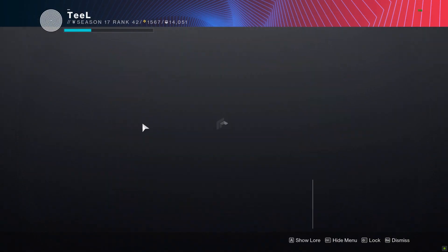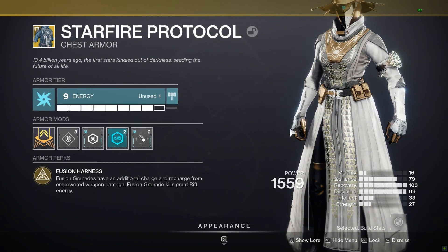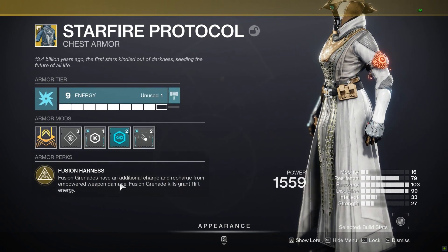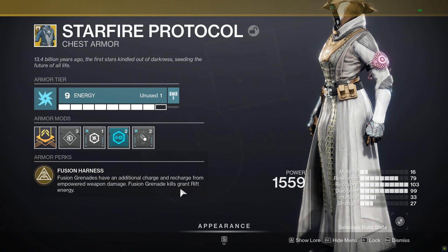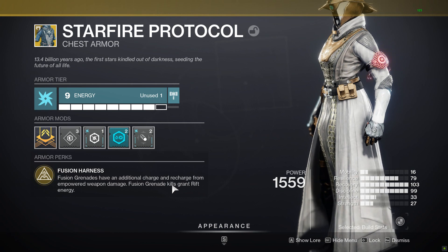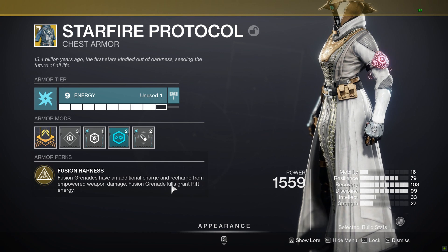Now hopping over to Starfire Protocol, which is our exotic — I think most people don't know what it actually does, so I'm going to read its exotic perk: Fusion Grenades have an additional charge and recharge from empowered weapon damage. What this means is whether you're standing in a Well or an Empowering Rift, when you're dealing weapon damage you are directly getting your grenade back. When you get a kill with your Fusion Grenade, it grants rift energy — and you'd be shocked how often this happens now that with Touch of Flame, Fusions detonate twice. They basically give back your entire rift, which is great. So you place a rift, throw a grenade, let it kill something, you'll have a rift again. Then you start shooting, you get a grenade back, throw another grenade — it's this endless loop of just chucking grenades.